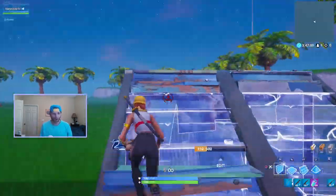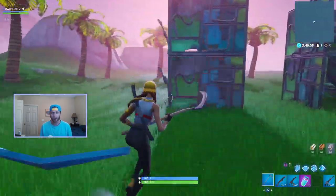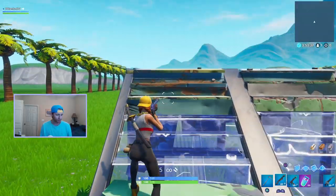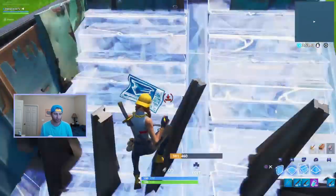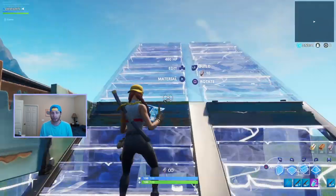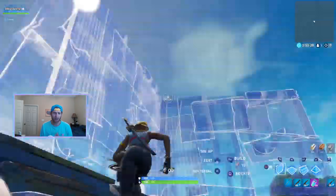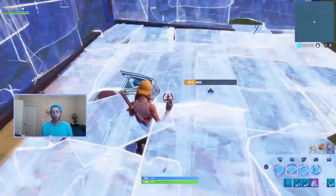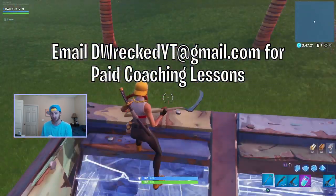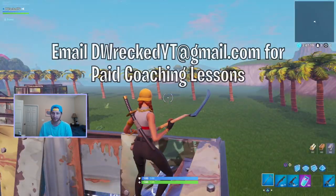Crosshair placement is really just going to be about practice, and so is the phasing mechanic. For crosshair placement, make sure you stay looking down when you need to place your floor plus your ramp. The phasing is really just about getting that button sequence down as muscle memory — it might be tough to break at first, but if you slow it down and make sure you turn, place your floor, then jump and follow it up with a ramp, it becomes pretty easy.